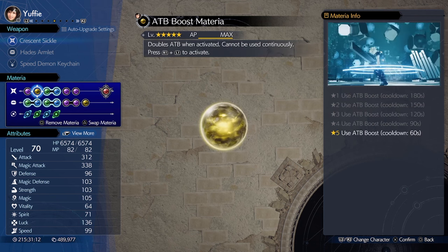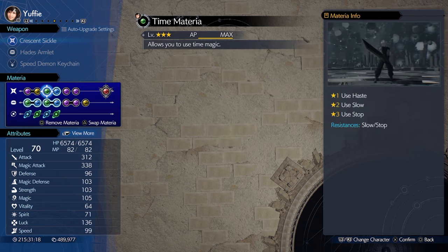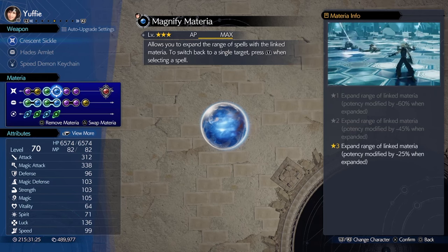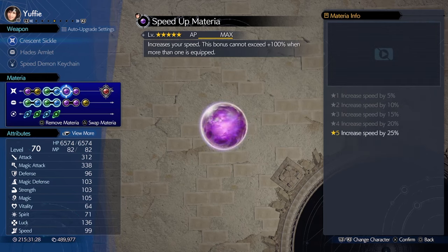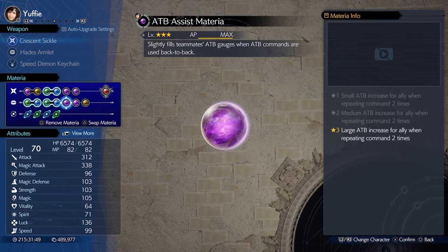First Strike and ATB Boost so she could start doing her thing ASAP. With the two ATB, we'll want to use one of them on the Time Materia to give everyone Haste because it'll be linked to Magnify. Speed Up to further increase her ATB charge rate. HP Up, Skill Master to give herself a free ATB for every three unique ATB commands she does. ATB Assist to give our allies free ATB every time we do two ATB actions back to back.